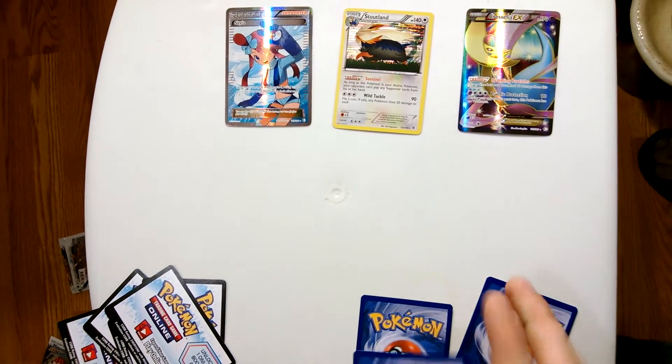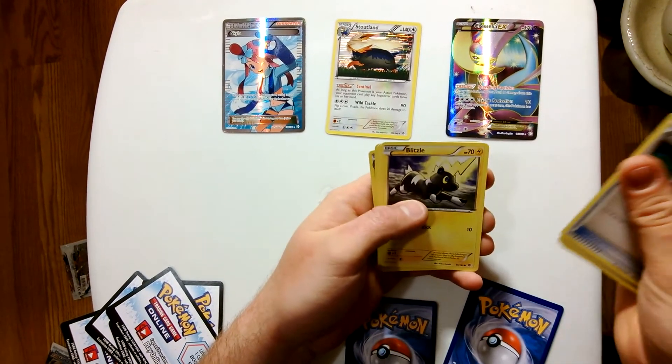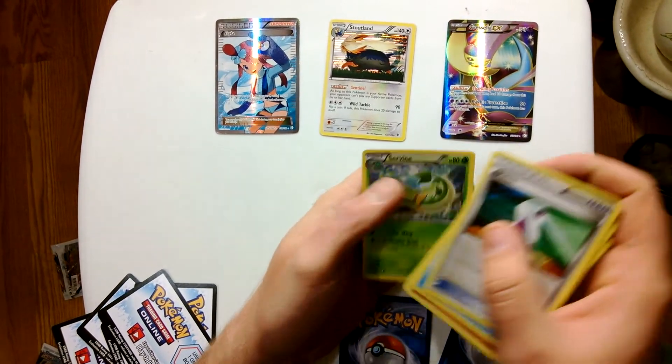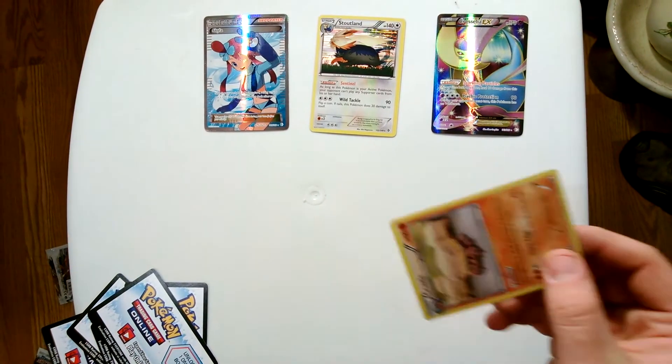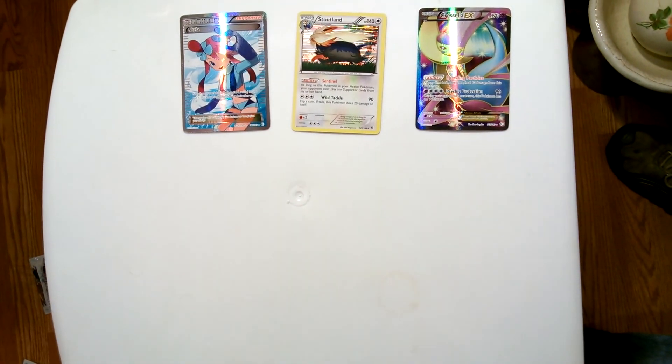Make it a three for three? Potion, Oshawott, Gligar, Blitzle, Pidove, Great Ball, Watchog, Servine. Reverse Spoink. The rare — foil Crustle. Alright, until next time, we'll see you next time.